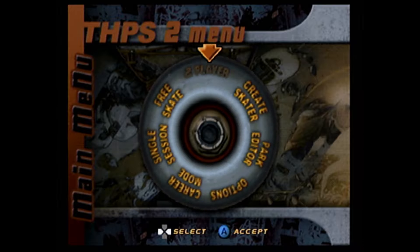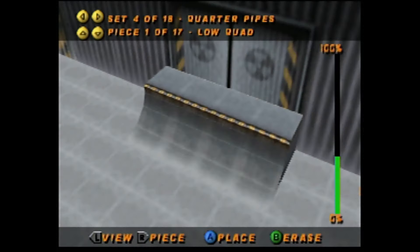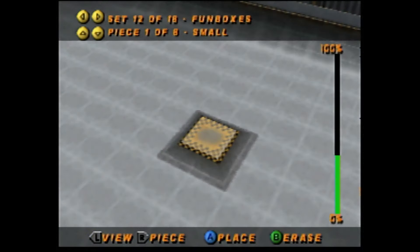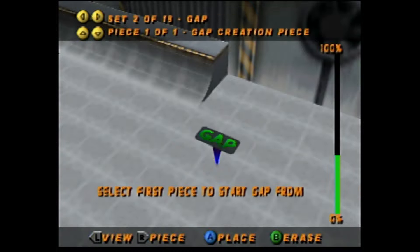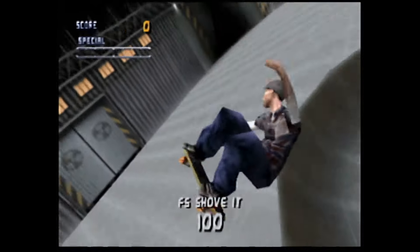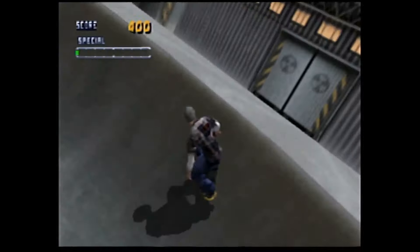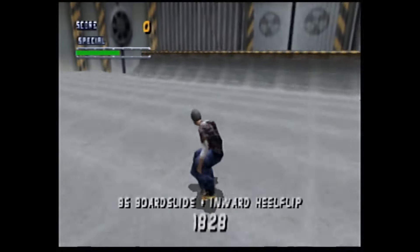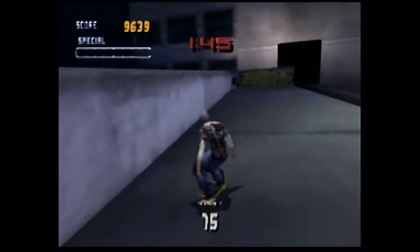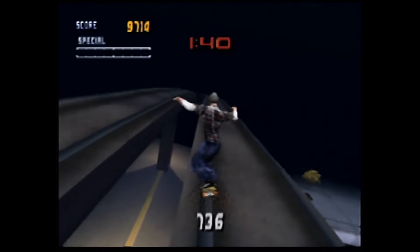Finally, let's talk about the mode I truly didn't see coming for the second game in the series: the Park Editor. It is exactly what you'd think it is, and it's just amazing to me that it made it into the second game of the series and on the N64 too. As if creating a skater wasn't enough, the fun becomes completely unlimited by allowing you and your friends to create as many tracks as your memory cards can hold, promoting more fun competition for a longer time.